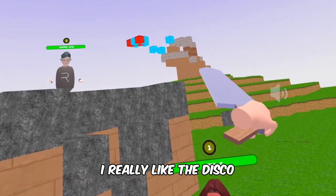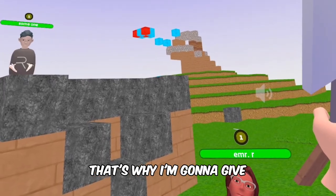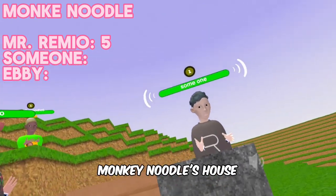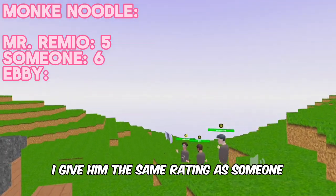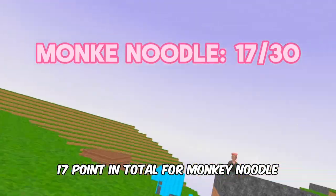Judging Monkey Noodle's house: Mr. Remyo really liked the disco and the view, giving it a five. Someone gives it a six for creativity. That's 17 points total for Monkey Noodle.